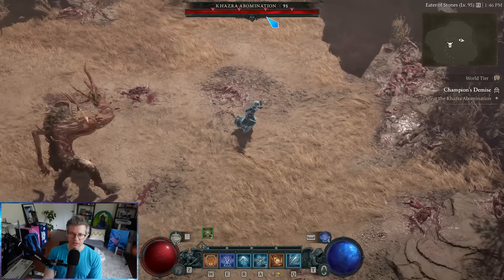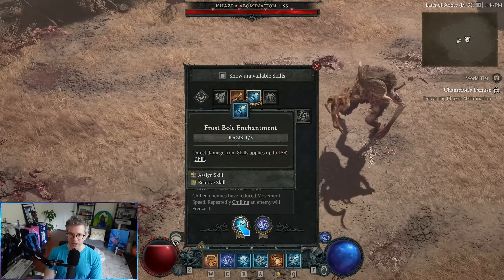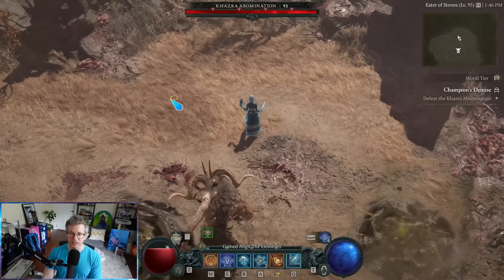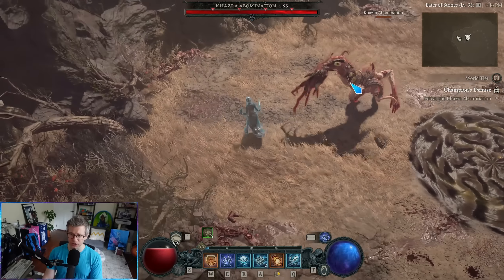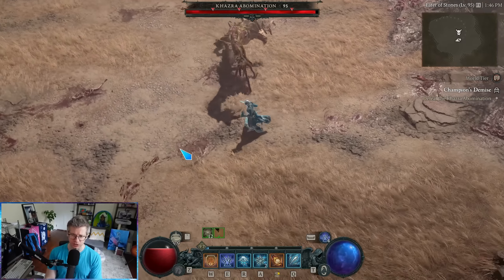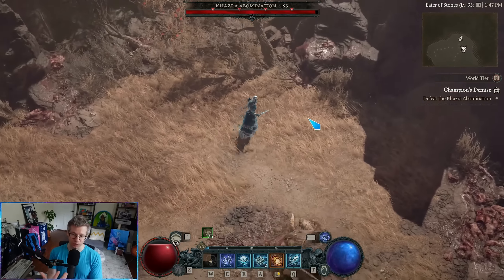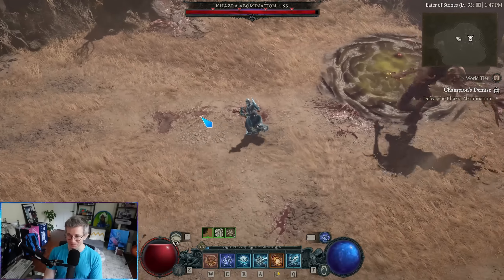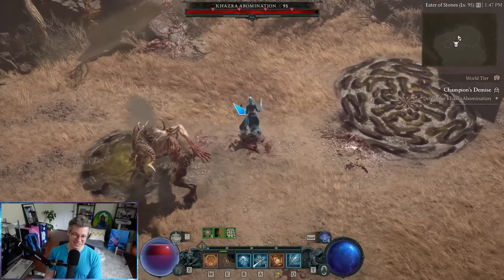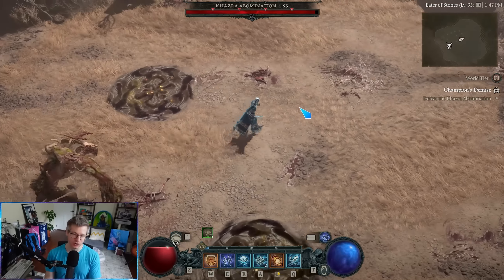So you'll see this is the stagger meter right here next to the skull. I have some chill on all my direct damage, so my Ice Shards apply chill. You can see the stagger meter doesn't even count down — once it gets built, it always goes up. This is a 15% chill from my Frostbolt Enchantment. If you really want to see it go up big, watch the Frost Nova — really, really big jump right there. And if you want to see it even bigger, there's a stun right here from my Teleport via Raiment of the Infinite.